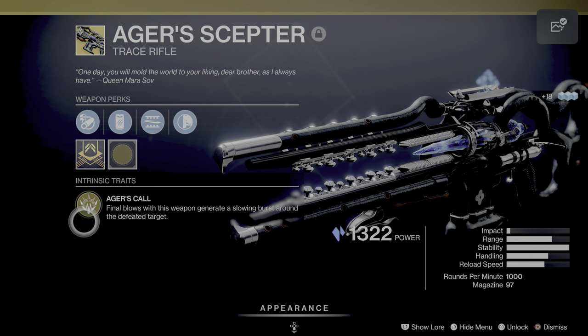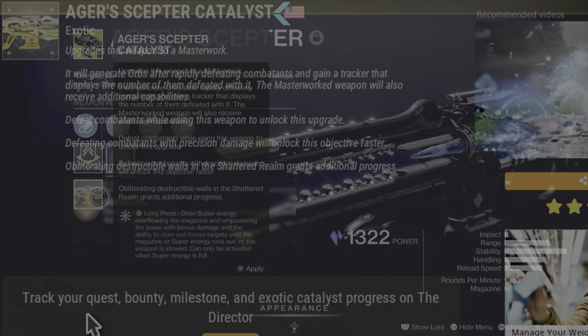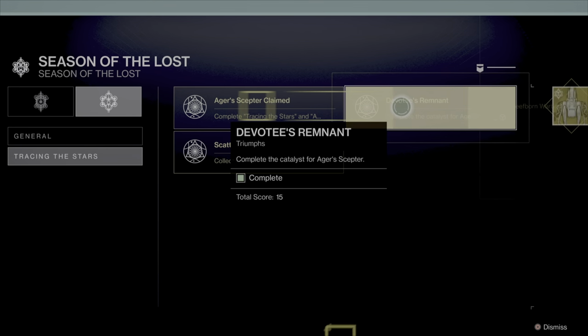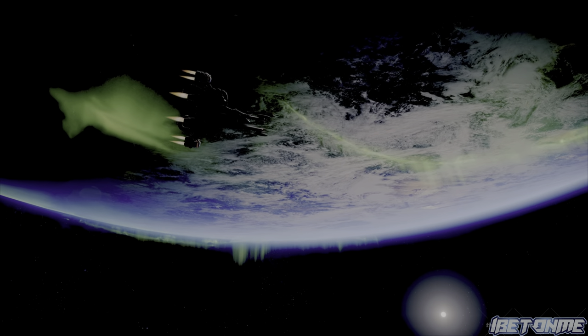To get this ship there are two things you're going to need: you're going to need the Agar Scepter weapon and also the Agar Scepter catalyst. After you complete the catalyst, just apply it, then turn in all your triumphs and the ship will drop for you. If you need to know how to get the Agar Scepter catalyst and masterwork it, there's a link to that video.